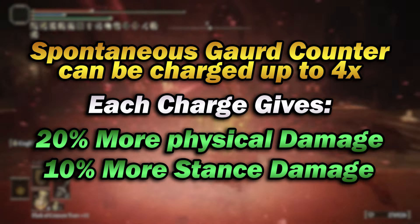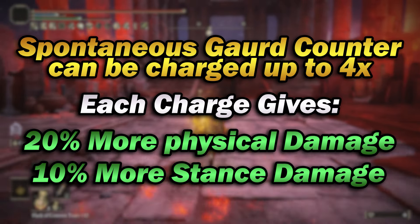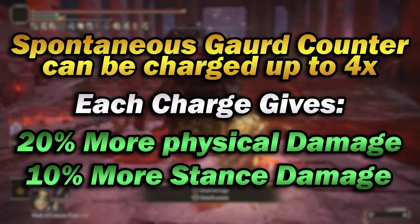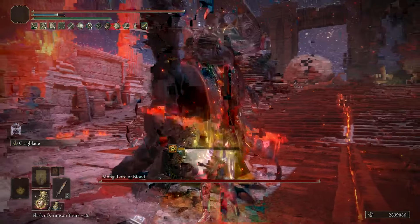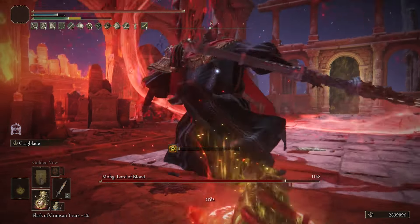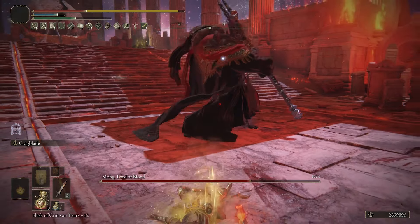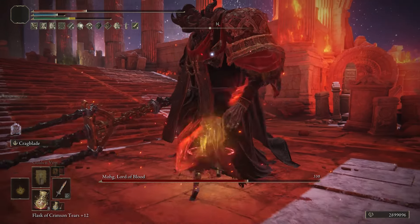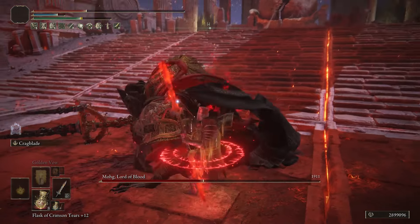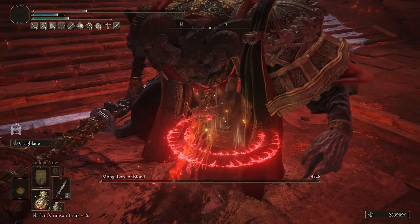With each charge, you'll be doing anywhere between 20 and 80% extra base damage with your weapon, and also between 10 and 40% extra stance damage. So if you perfect guard 4 attacks in a row before unleashing your Retaliation, you can be doing 80% extra base damage along with 40% extra stance damage. If you pair those numbers with the correct build and weapon, you can deal thousands and thousands of damage against your enemies, as well as breaking their stance in about 2 or 3 hits, making Elden Ring an absolute breeze.